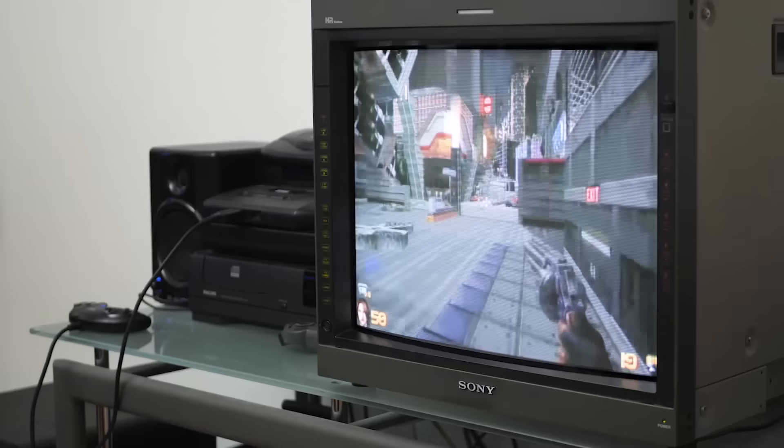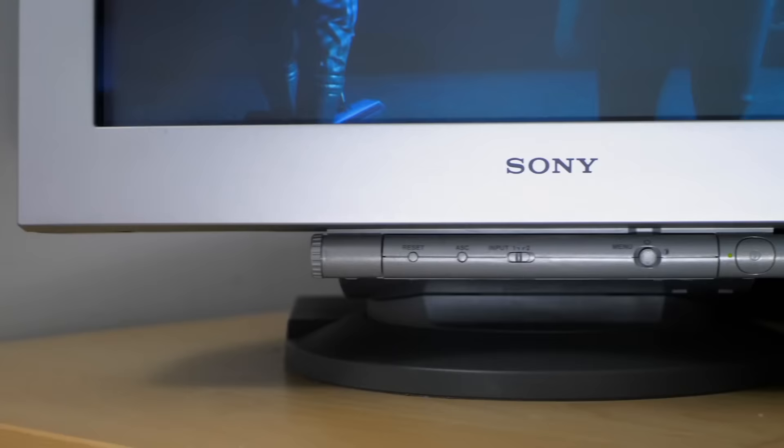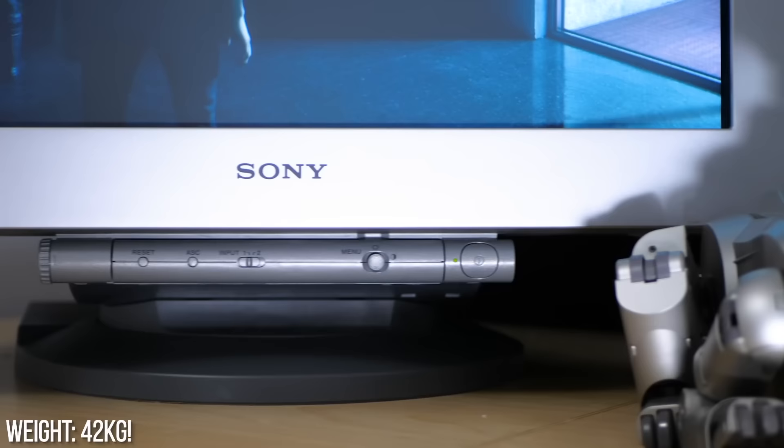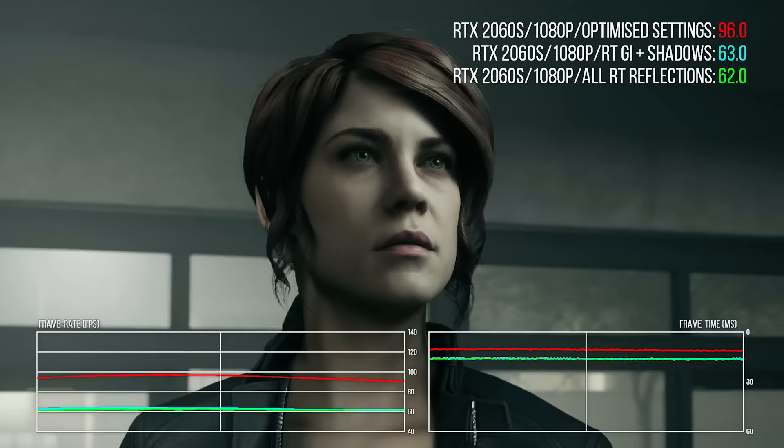Let me show you this shot which shows the depth of the Sony FW900. Technological innovation has improved things in many regards and the depth of displays is certainly one — this thing has got a 600mm by 550mm footprint, so it's basically a big square blob. And how about that 45-inch Sony they sold back in the day? That weighs 440 pounds, over 200 kilograms — it's a monster.